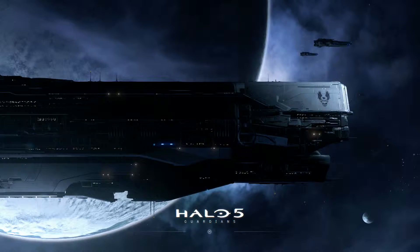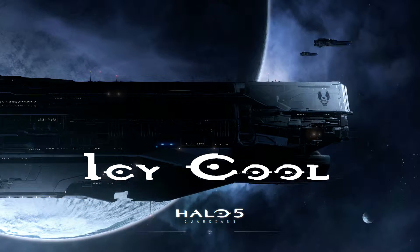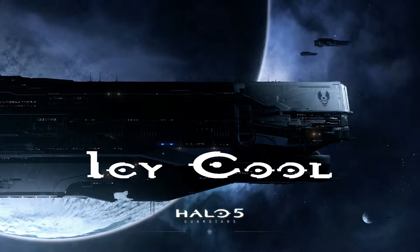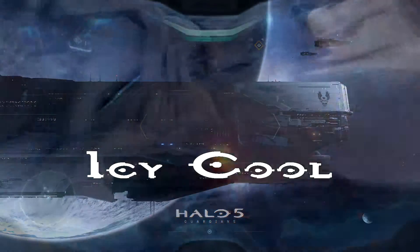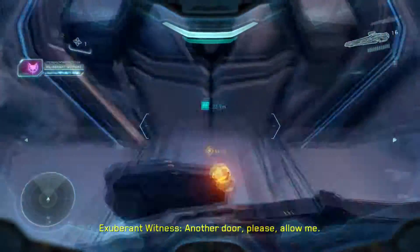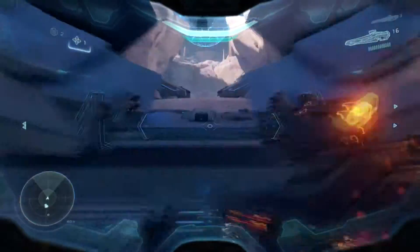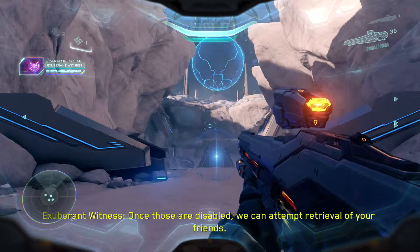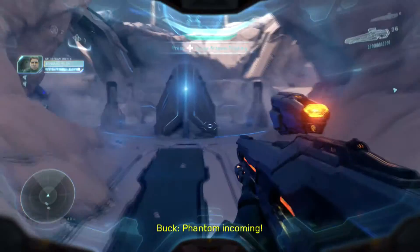Hey there, FelicciStick here back inside of Halo 5 Guardians. Today I'm doing Icy Cool, where you have to ground pound one of the generator thingamabobs inside of the final mission of the game. I should also mention it has to be on unheroic. You'll come through this area where you'll see the blue cryptum just floating in the sky where you have to destroy some shields.